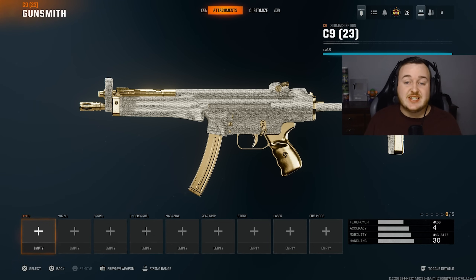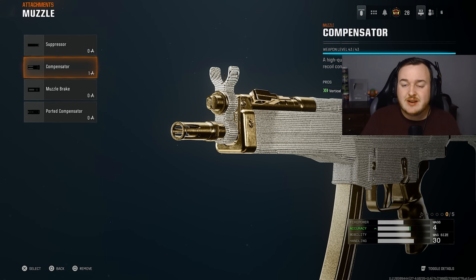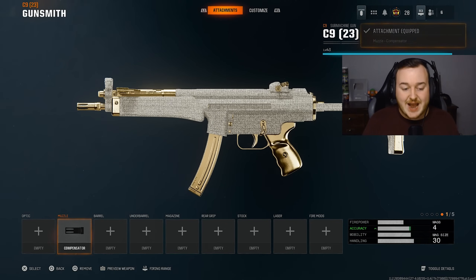For our next weapon, we have the C9, which is the MP5. All you need to know is this is the number one SMG in the game. With my build, we're not running an optic — keeping the iron sights on. For the muzzle, you can add on the suppressor to stay stealthy and go on higher killstreaks, but I feel the compensator is the better option. It gives a bunch of vertical recoil control and gun kick control, and with this weapon's fast fire rate, we want really good control and accuracy.